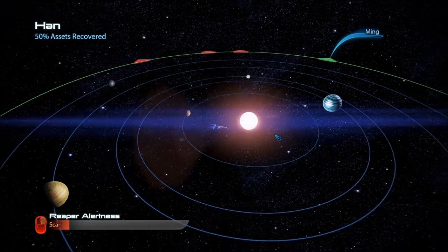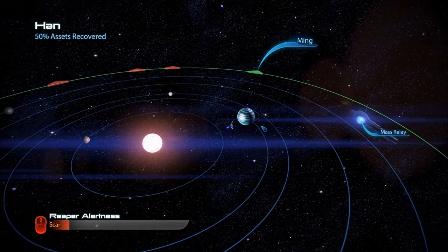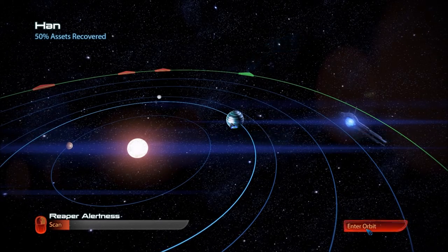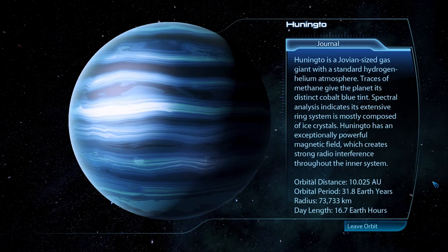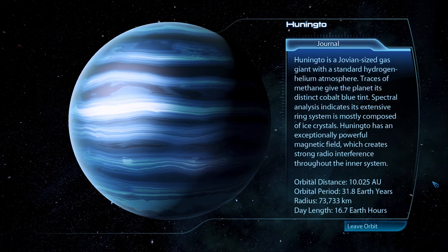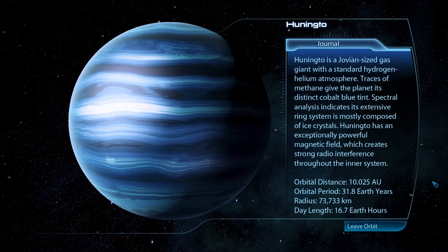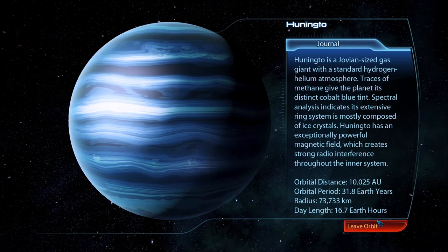If there are any resources of value, mining stations could be established on the relatively temperate Twilight Band. I just realized it's called Han. We've seen this system in at least one of the other games. Huntingtoe is a Jovian-sized gas giant with a standard hydrogen-helium atmosphere. Traces of methane give the planet its distinct cobalt blue tint. Spectral analysis indicates its extensive ring system is mostly composed of ice crystals. Huntingtoe has an exceptionally powerful magnetic field, which creates strong radio interference throughout the inner system.